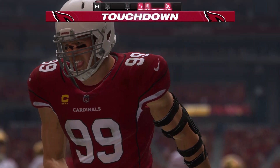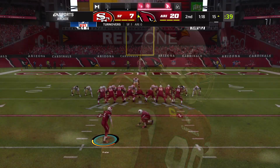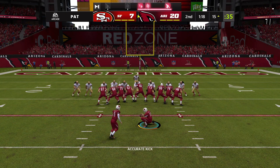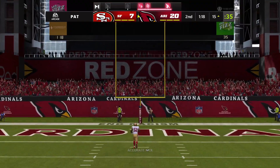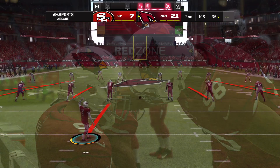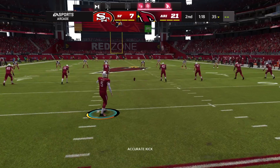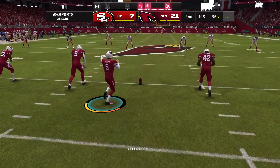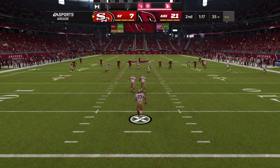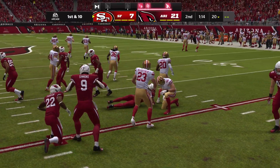A scoop and score — fumble recovery touchdown for Arizona! Prater adds the extra point and it is now 21 to 7. The scoop and score — always an exciting play in football — grabbing it off the ground and rumbling it into the end zone from six. McCaffrey on the return makes it to the 20 yard line and no further.